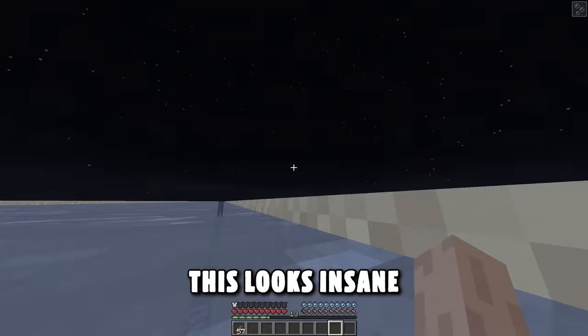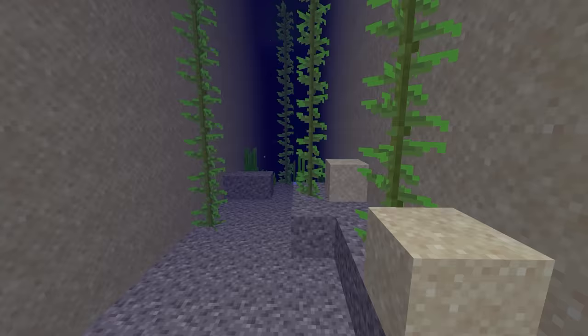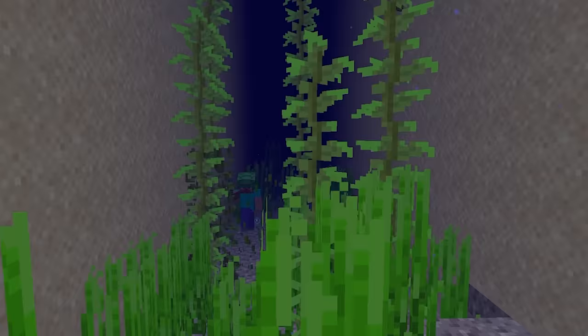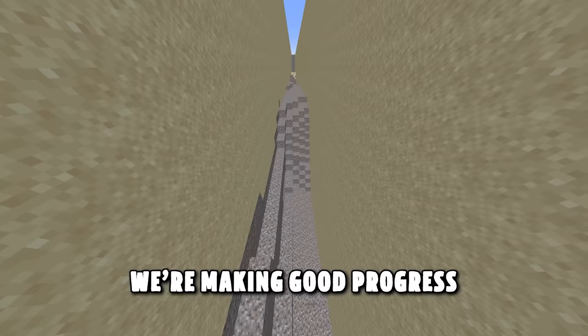I really wanted to find a super cool way to destroy all the seagrass, but I couldn't, so I had to manually break every piece. All seagrass is gone. I've somewhat levelled out the ocean floor a bit more. We're making good progress — 20% done.